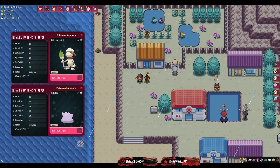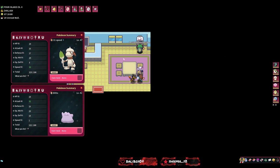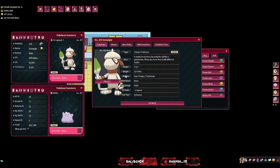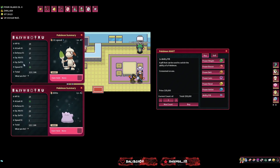Every breeding center has a lady who sells Power Items: power weight, bracelet, belt, lens, band, and anklet. These cause the Pokemon to inherit that specific IV stat - special attack, defense, attack, HP, etc. There's also an ability pill - for example if I didn't like Smeargle's Technician I could use it to switch to Own Tempo. The ability pill costs 35,000 but it swaps the ability. To make our perfect Smeargle we want 31 speed and 31 attack.